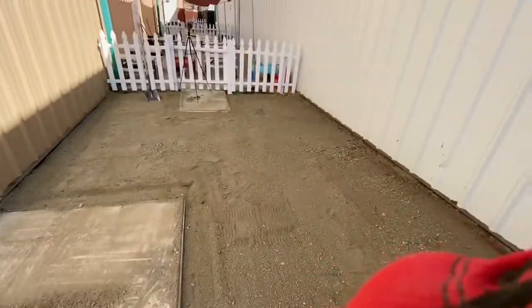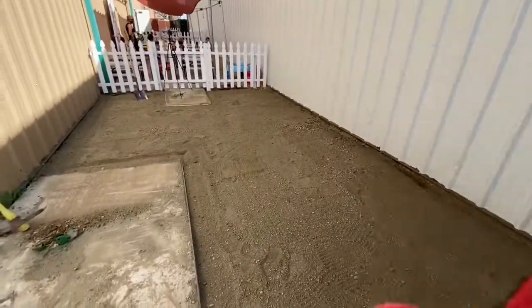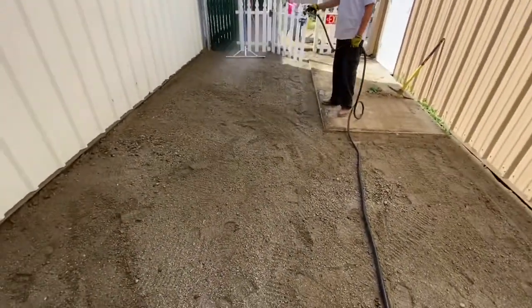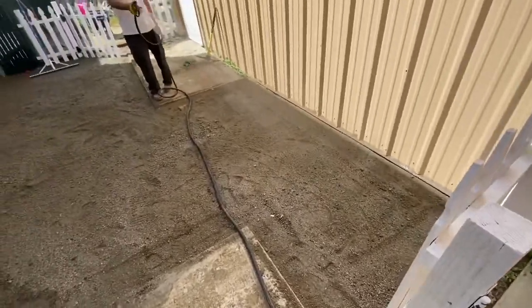We just finished leveling everything out pretty good. You can see the tile in the background — it looks pretty good. I'm going to go ahead and run the compactor through it. Adrian is getting the rest of the sand to throw around. DG is all spread out, looking pretty level already. It wasn't very bad when we first started, but it's looking good now.